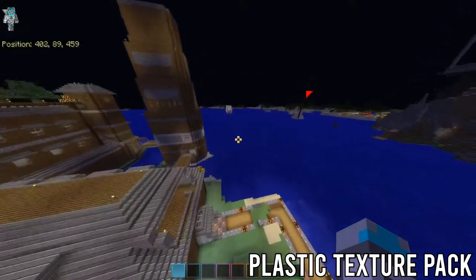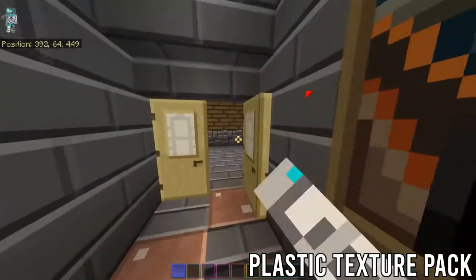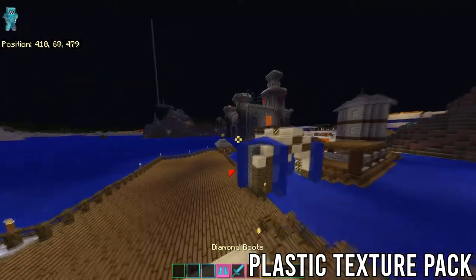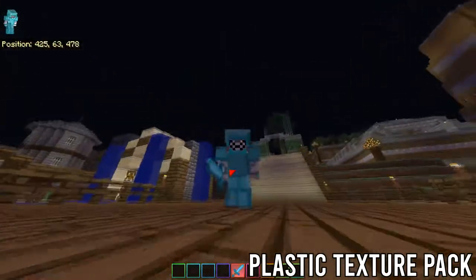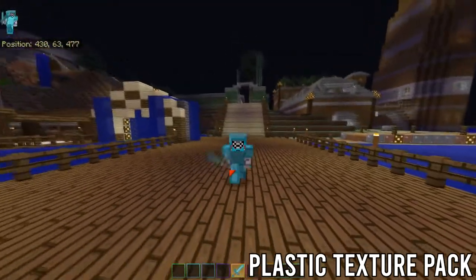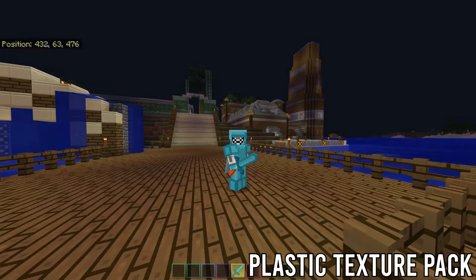Looking at all the trees and the environment in my Minecraft world, you can see that it's very simplistic. Moving on to the armor, it is very simplistic once again. Diamond — one of the best resources in the entire game — it makes it look so smooth and so simple. This Texture Pack takes number 5 on the list.